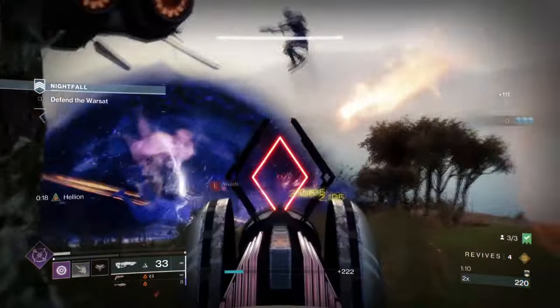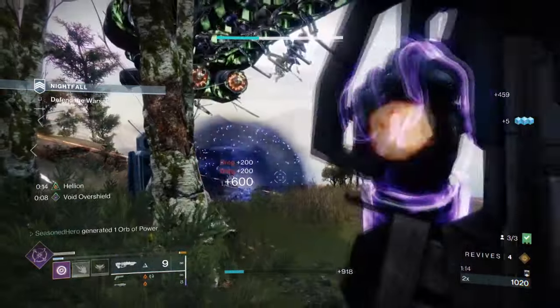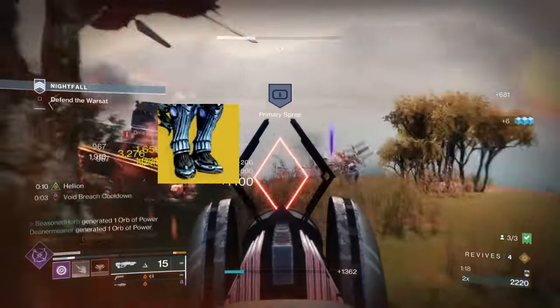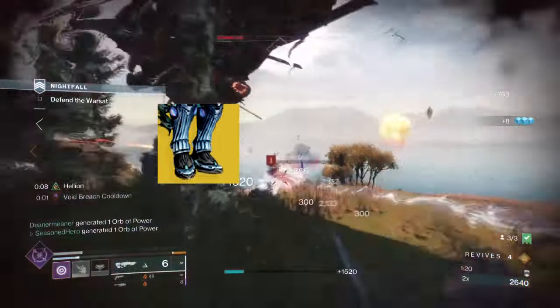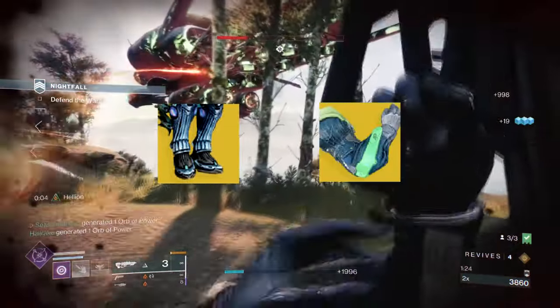Hello everyone, it's good to see you all back. Have you ever wanted to feel OP in Destiny 2? Like think about it — Hunters have Star Eaters, which vastly increase their damage by tenfolds, while Titans have Synthoceps, which when paired with a 1-2 punch shotgun, can kill most bosses in minutes.